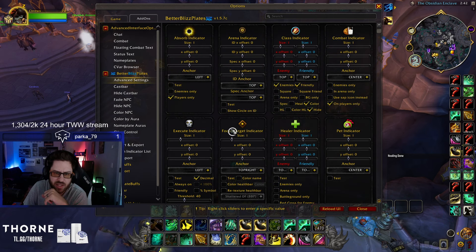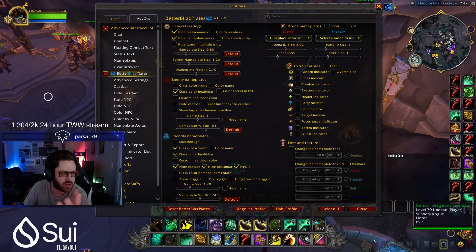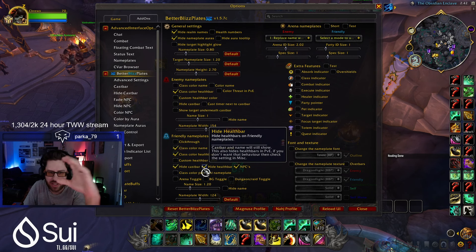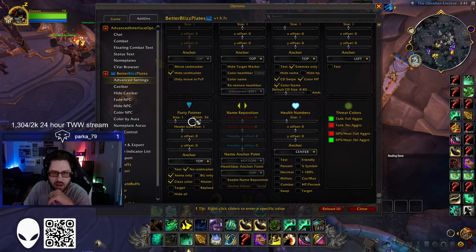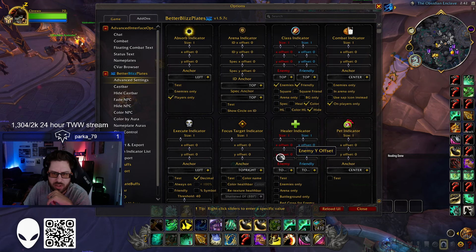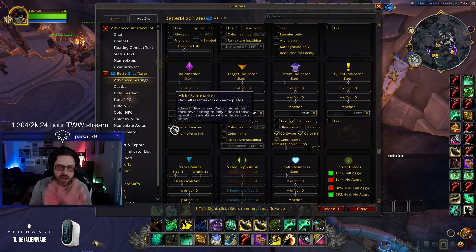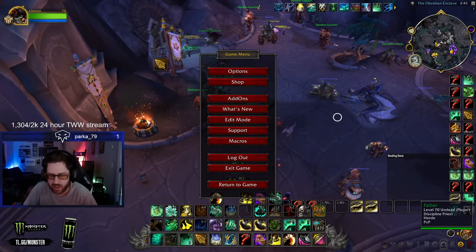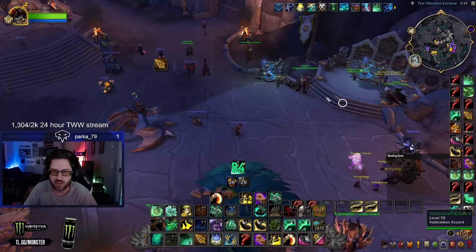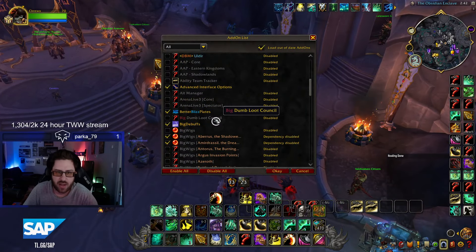People also ask how to hide the cast bars on nameplates with the arrows — you can just do 'hide cast bar' and 'hide health bar' in the advanced settings. There's also a raid marker setting you can hide so you don't see the raid marker and the arrow. I'm not going to get too into this right now because I want to get through these guides, but that's a very good add-on and you can always ask me on stream.